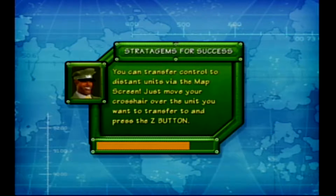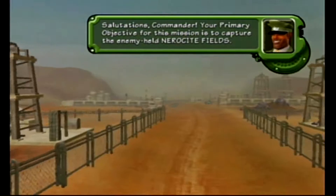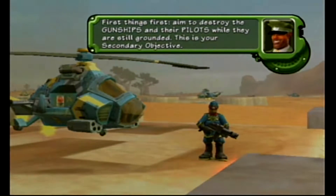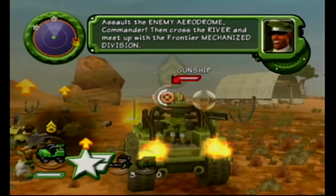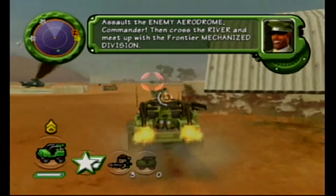Once we get to a certain point during this level, you can branch off and do one or two things. It really doesn't matter which one — one's going to be faster than the other if you're trying to go for a score, but one I think would be more beneficial technique-wise. So our main objective here — you do want to assault the enemy airdrome commander, then cross the river. You definitely want to stay in the heavy recon.